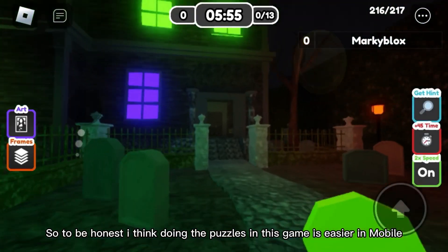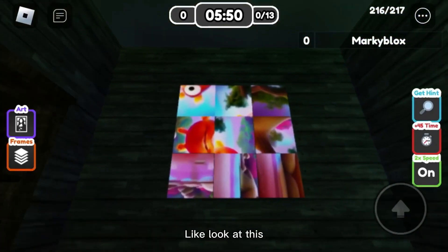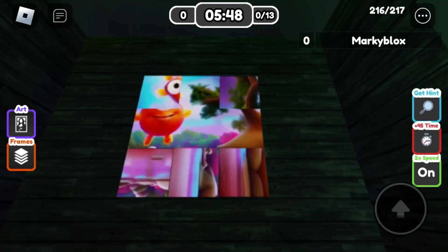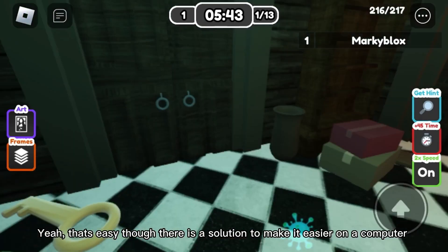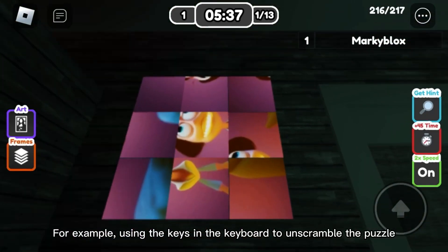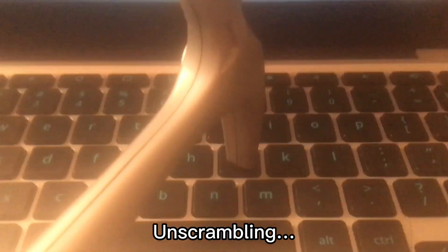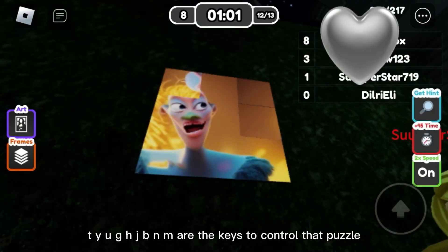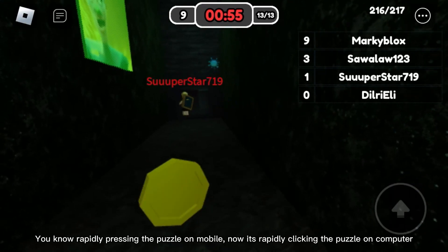To be honest, I think doing the puzzles in this game is easier on mobile — look at this. Yeah, that's easy. Though there is a solution to make it easier on computer: using the keys on the keyboard to unscramble the puzzle. T, Y, U, G, H, J, B, and M are the keys to control that puzzle, rapidly pressing them.